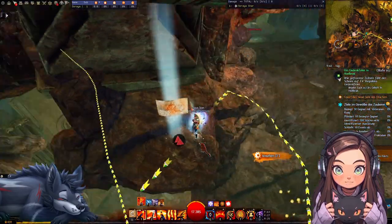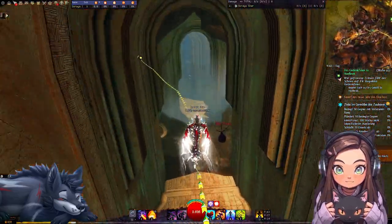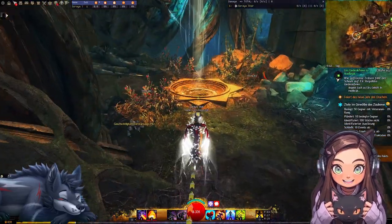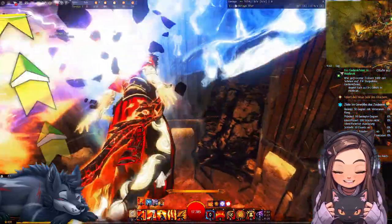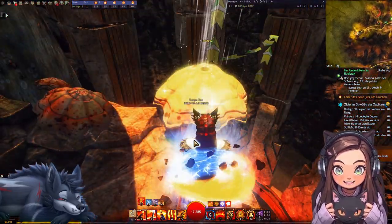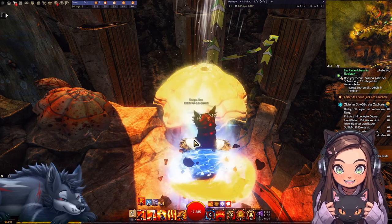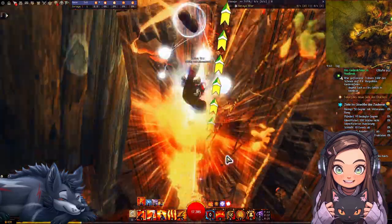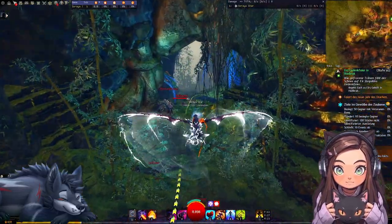Erstes Panorama geschafft. Ich hatte auch noch nie das Problem, dass mir irgendwas gefehlt hat bei der Kartenerkundung. Das coolste überhaupt - mit der Erweiterung End of Dragons haben wir neue legendäre Waffen bekommen, und um nicht immer neue Karten erkunden zu müssen, kann man bestimmte Laternen anzünden, um die Karte neu zu erkunden. Und da ist natürlich auch Blish HUD mit Taco mega cool, weil da die ganzen Standorte der Laternen drin sind. Man kann ruckzuck die Karten erkunden, indem man diese ganzen Laternen anzündet.